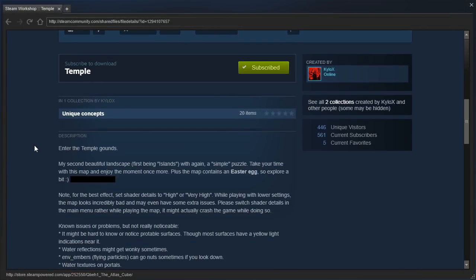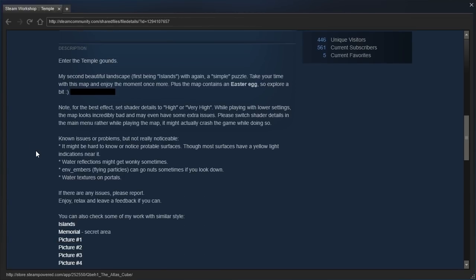Temple by Kylo X. 'Enter the Temple Grounds, my second beautiful landscape - first being Islands - with again a simple puzzle. Take your time with this map and enjoy the moment once more. Plus, the map contains an easter egg, so explore a bit.'